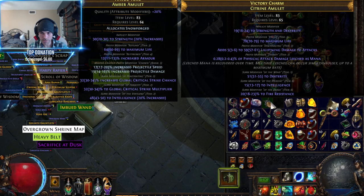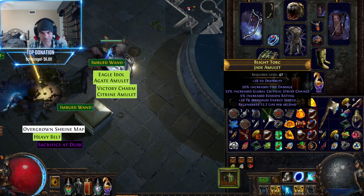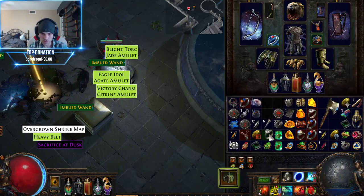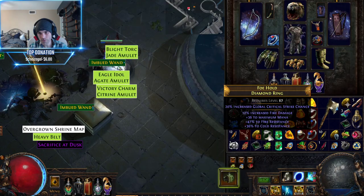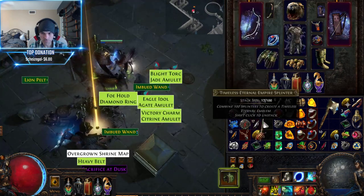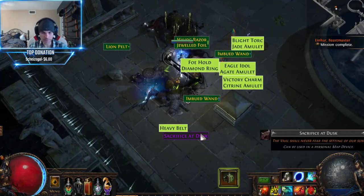Tier 2 life, tier 2 lightning. It ain't gonna sell for 50 chaos or more, so it's garbage. Too high resistances — if it had one more good thing and I could still craft on it, then it would be worth picking up.